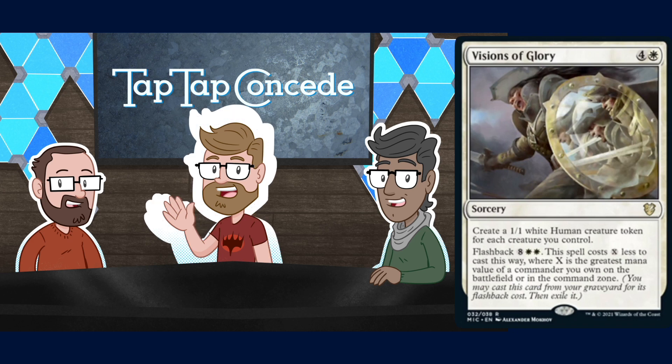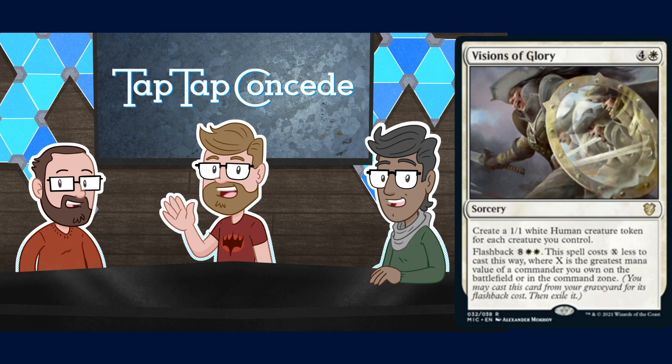There's also a cycle of Visions sorceries from the set boosters. Visions of Glory is four and a white for a sorcery — create a 1/1 white Human creature token for each creature you control. It has flashback for eight white white, but this spell costs X less to cast that way, where X is the greatest mana value of a commander you own on the battlefield or in the command zone. So if Leinore is your commander at CMC 4, the flashback costs only four white white.